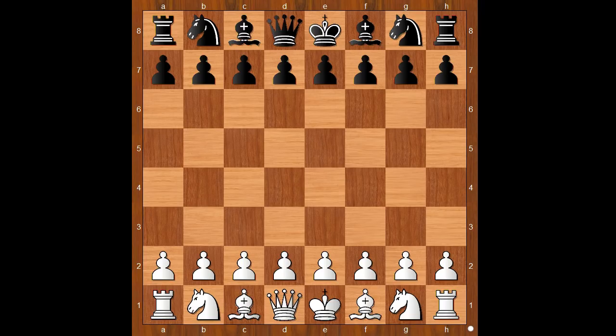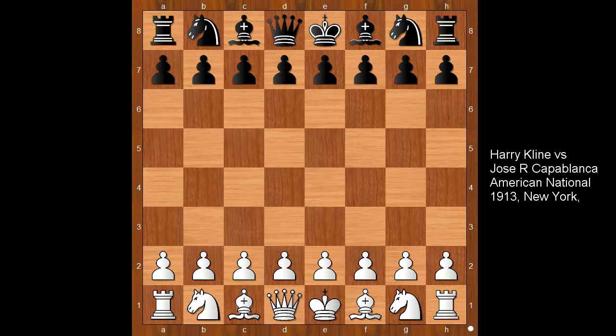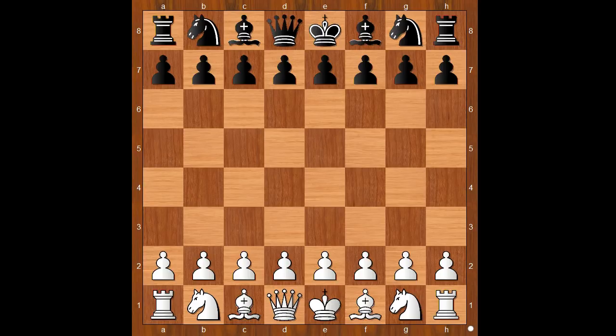Hi, this is Matto. Welcome to my online chess lecture. In this video I will show you a game between Harry Klein and Jose Raul Capablanca. This game was played in New York in 1913. This video is all about endgame strategy, and I will go to the position of our interest.